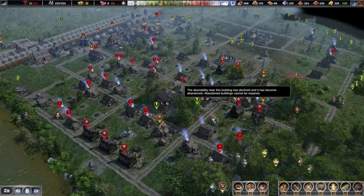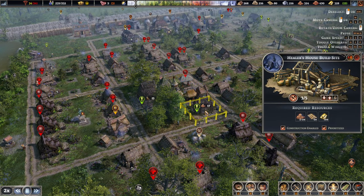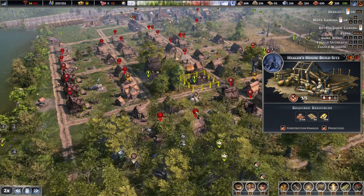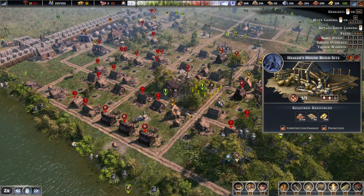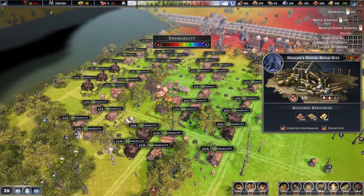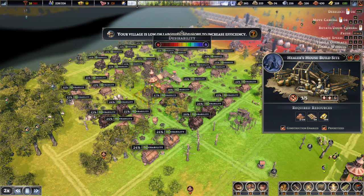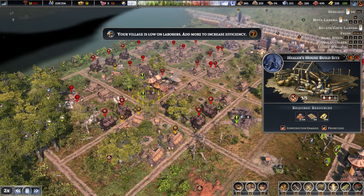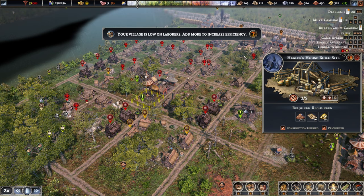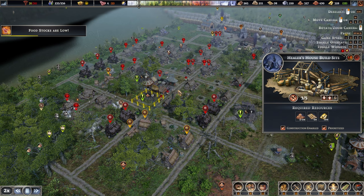The first area is looking pretty good. The school is almost done and we also have a healer's house here as well, just to raise the desirability a little bit, because right now everything is not looking very good. Only 24–26% in here and people are starting to abandon their houses. We need more laborers — only 18, that is very low indeed. We are gonna need a lot more people.